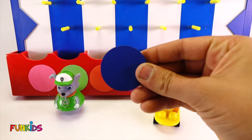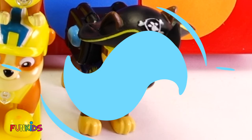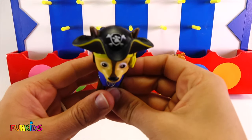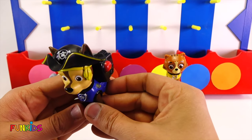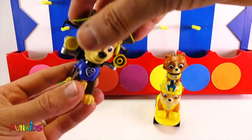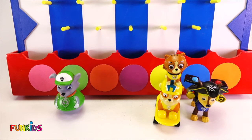Let's do our next disc. That one landed on blue. Look what popped up from the blue circle — we got Chase, except he's a pirate. Look at his pirate hat. There's some bones and a little paw print. Let's see what happens when we press this — there's his blasters. Get him Chase! Let's put Chase right there. He's blue, this is so fun.